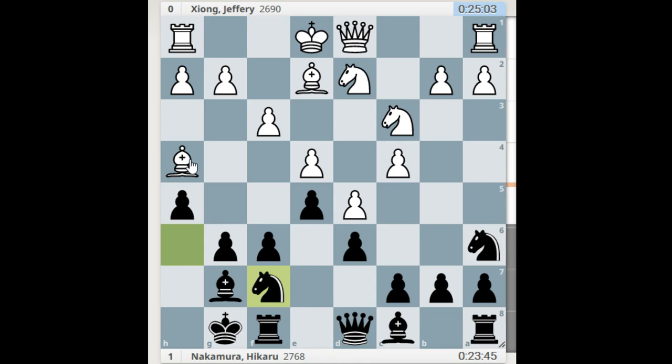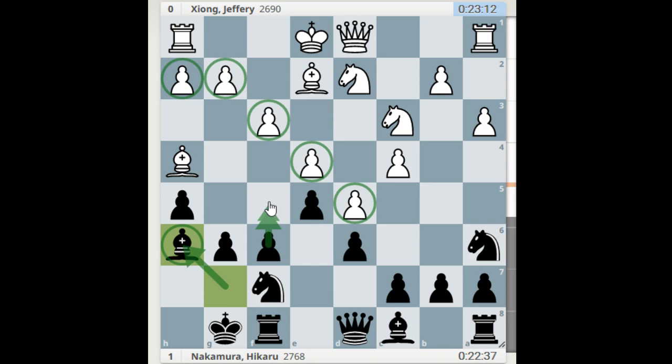Hikaru plays knight h6, f3 again defending and saving the bishop, then knight h7. I'm not sure I would play that — I would go for f5 first — but Hikaru has different plans for this knight. Bishop h6. The problem in the King's Indian Defense is that this bishop, if you can open it up, is one of the strongest pieces in the game.